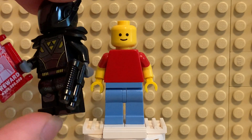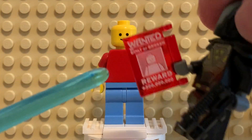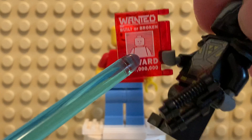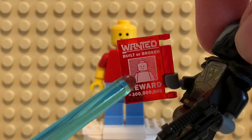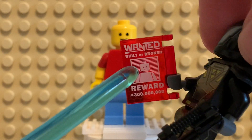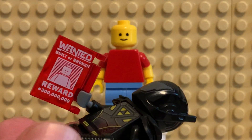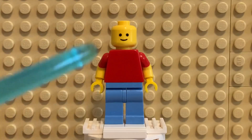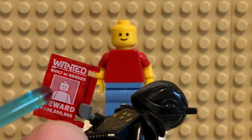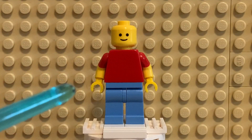He comes from Series 19, but that's not important. What is important is this thing in his hand — this is a translucent red datapad, a digital wanted poster. And this says 'Built or Broken,' reward 300 million. So basically, Mr. Generic is this guy on the poster. This is who the bounty hunter is hunting. This is the bounty.